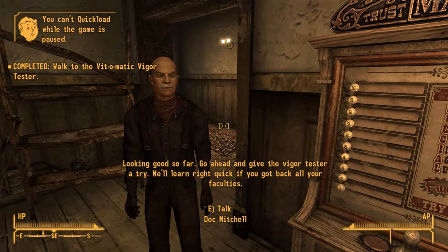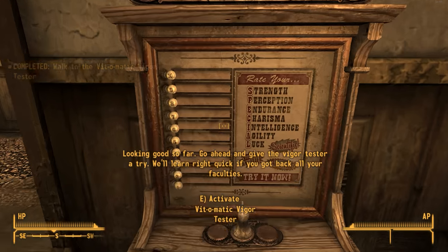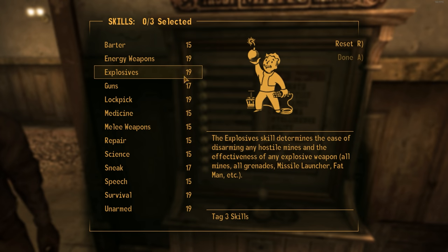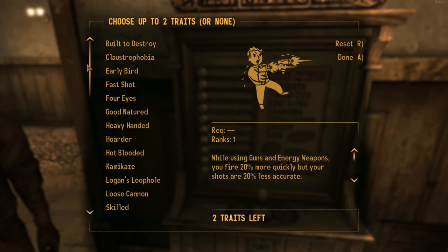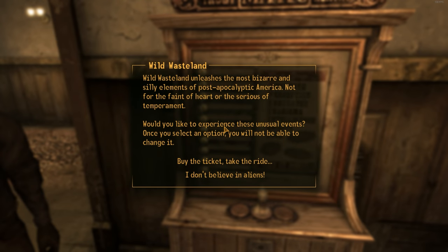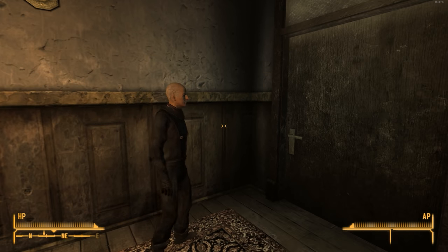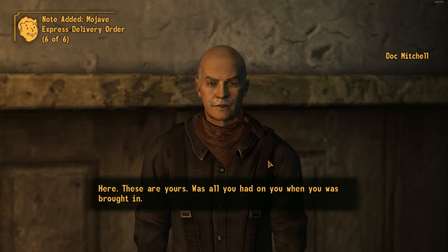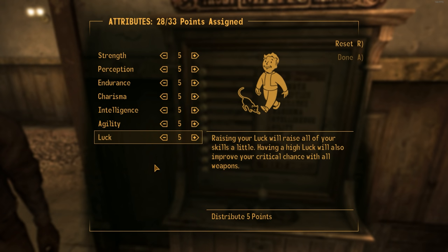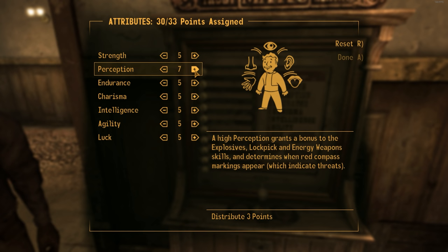You start off in the traditional way, but when actually using the Vigor Tester, it gives you all of the options right there — just assign your special stats, tag your skills manually, pick any traits you want. A pretty cool feature is it makes Wild Wasteland an almost hardcore-like game setting, so rather than being one of the two traits, you can still take two traits and also take Wild Wasteland as an additional one. Then you're just walked off to the door and can go play New Vegas as you always wanted to.